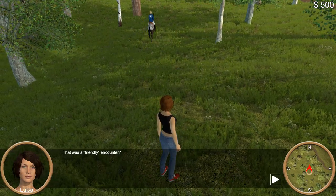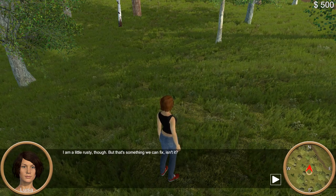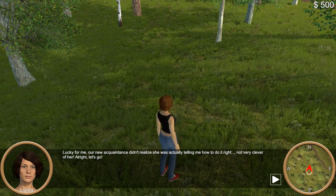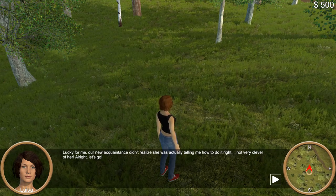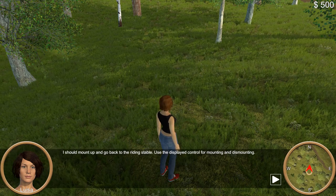That was a friendly encounter. I am a little rusty, though — but that's something we can fix. Lucky for me, our new acquaintance didn't realize she was actually telling me how to do it right. Not very clever of her. All right, let's go. I should mount up and go back to the riding stable.